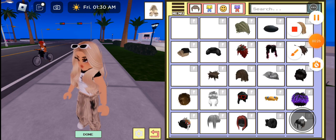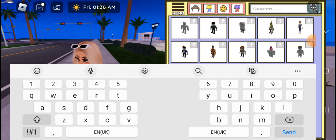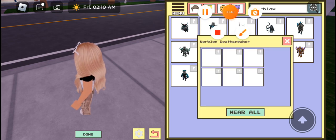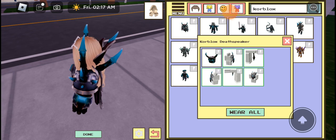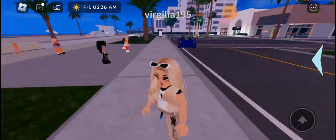Go to yellow clothes, then you have clothes, and then search for club blocks. Right here it says club blocks, but don't use all of them - tap the first one. You have to wait first, so you have to wear it, and there you are - you have corn blocks.